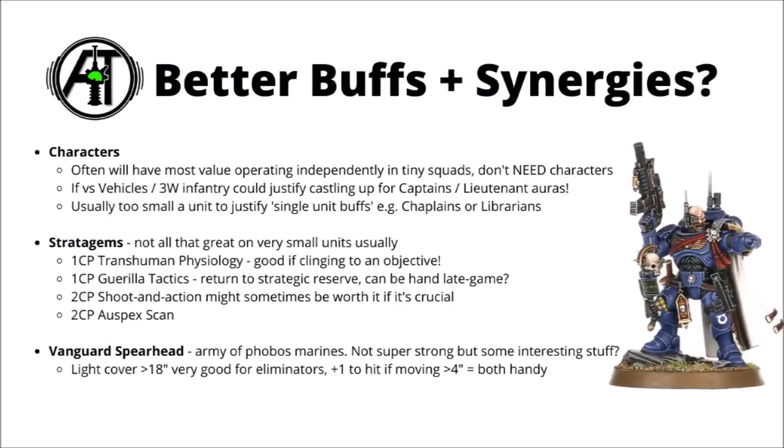So how else can we make more out of the Eliminator squad? Character auras will be handy — re-roll ones to hit or wound from Captains or Lieutenants is all well and good, and if your opponent has a whole ton of 3-wound infantry or vehicles, it could well be worth castling up for the extra damage boost. Typically though, I wouldn't be all that interested in casting psychic powers or litanies on them, as the single unit at 75 points is just a bit small to justify that investment. Stratagems-wise, Transhuman Physiology is useful for a unit that just needs to cling to life to score points. Guerrilla Tactics can be useful late game to pop them into strategic reserve. Two command points to shoot while doing an action can sometimes be worth it.